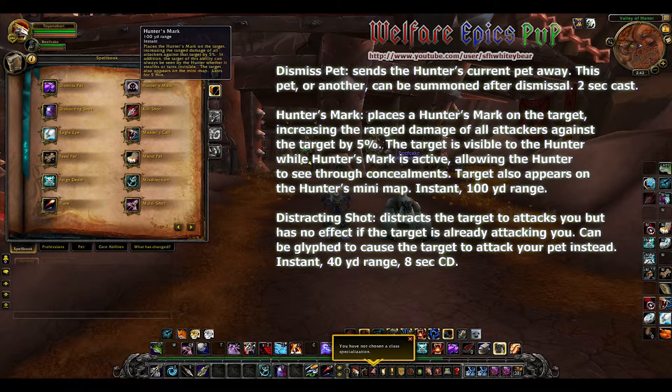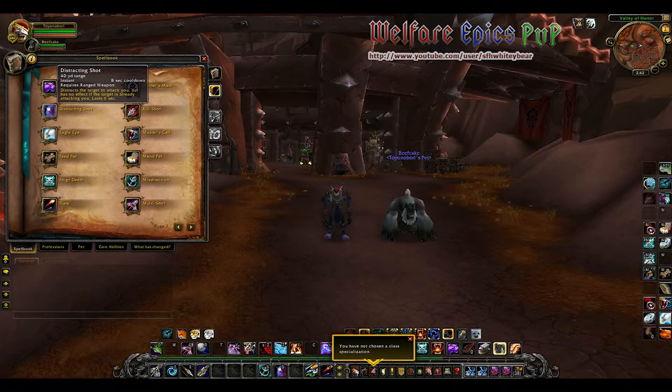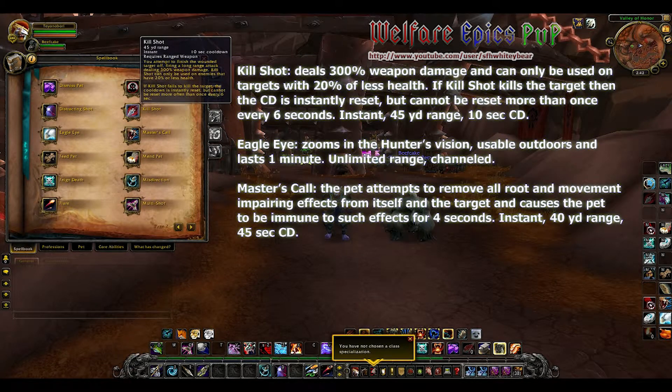Distracting Shot distracts the target to attack you, but has no effect if the target is already attacking you. It can be glyphed to cause it to attack your pet instead. Kill Shot deals 300 percent weapon damage and can only be used on targets at 20 percent or less health. If Kill Shot kills the target, the cooldown is instantly reset, but it cannot be reset more than once every six seconds.